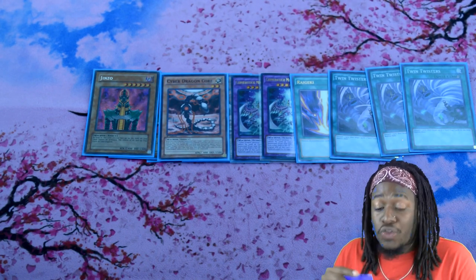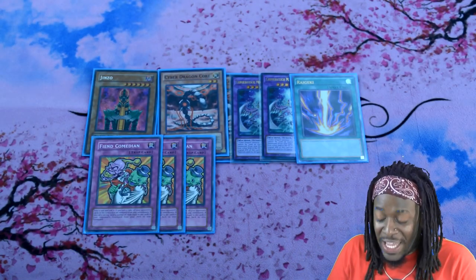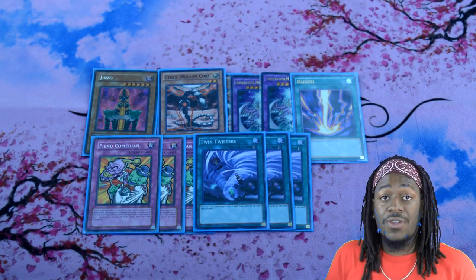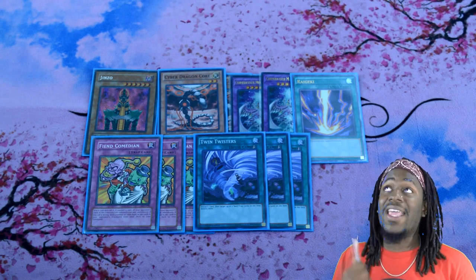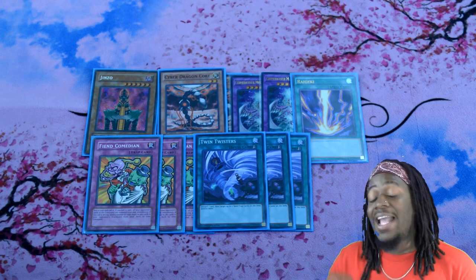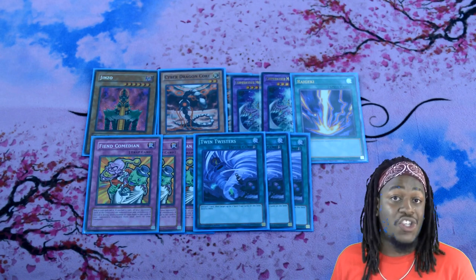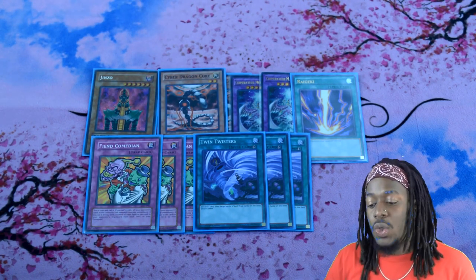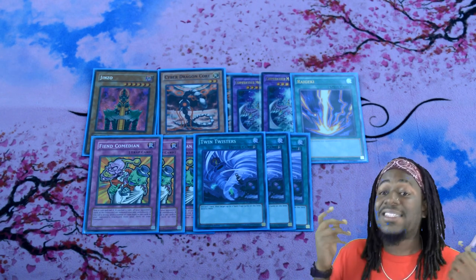And the last ultra-spicy tech is three copies of Fiend Comedian. It's a nasty card in here because it gives your opponent a tough proposition. If my opponent has a loaded graveyard and I call it correctly, they lose their graveyard and they lose the duel. But even if I call it wrong, I get the same number of cards sent from the top of my deck to the graveyard — which means I'm putting Infernoid monsters and Fairytale Snow targets into the graveyard, which means they lose the duel anyway. It's only really good against decks that fill the graveyard fast, which is why it's in the side deck.